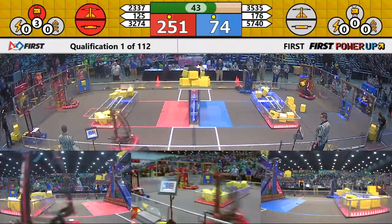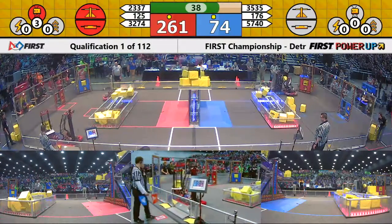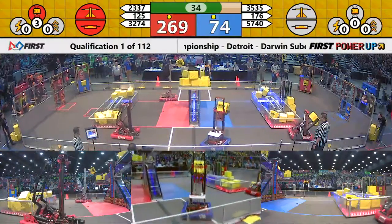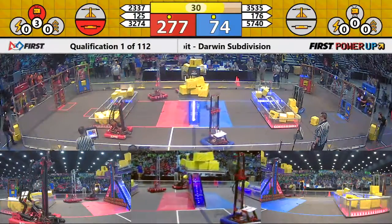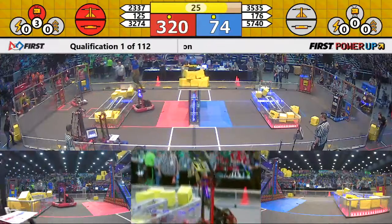176 going to the human player station, getting in a tussle match at the Red Alliance laneway with 125. But they zip by them at the last moment, with 32 on the clock. Red leads by quite a margin — can this blue alliance respond?